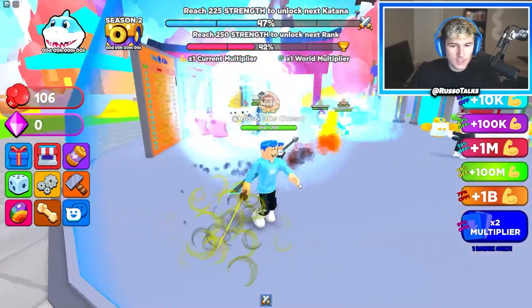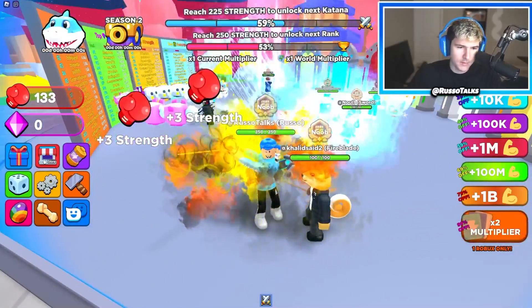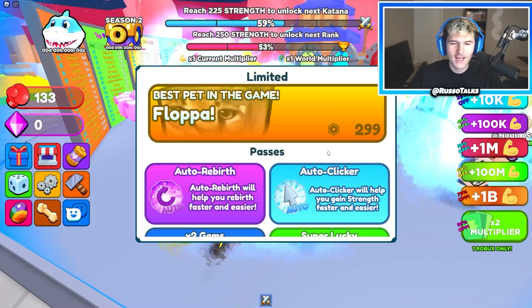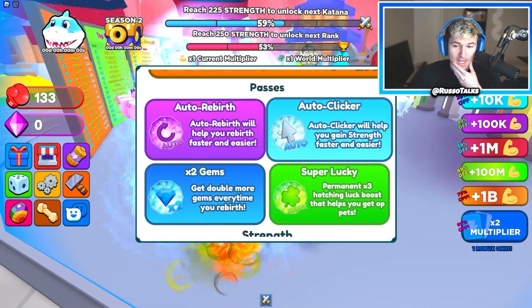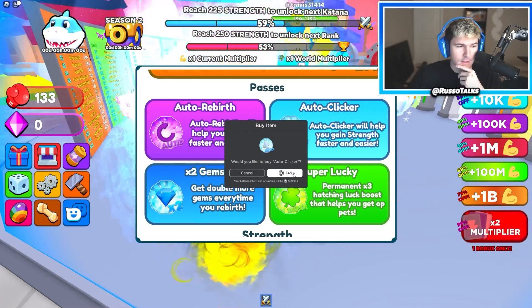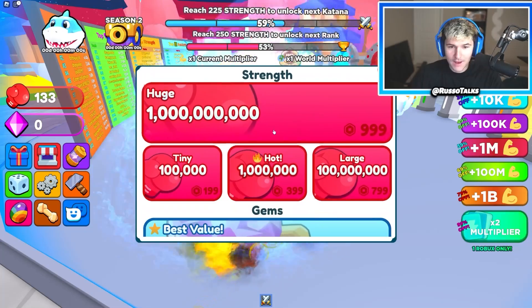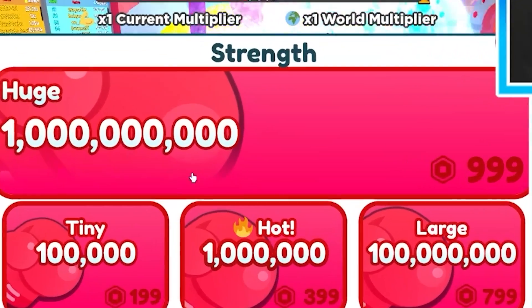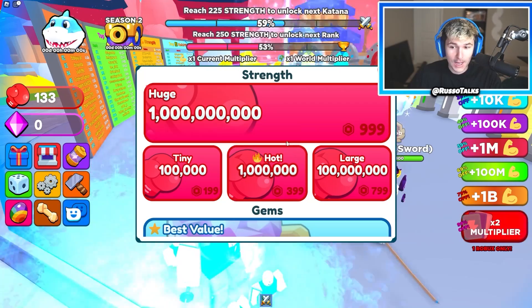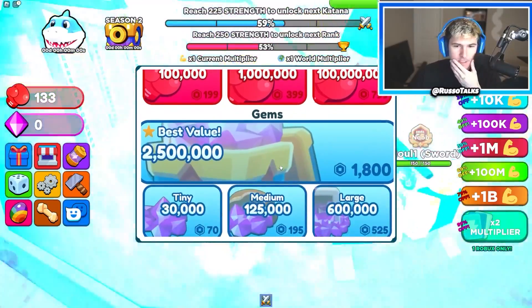I'm going to have to do this the old fashioned way and just start clicking. Actually, there might be an auto clicker — let's buy that if they have it. So I bought the floppa pet; it's the best pet in the game. Apparently it's going to be a pretty OP auto clicker. I need it — it just makes things easier. We can also straight up buy 1 billion strength. I might do that — stay tuned.